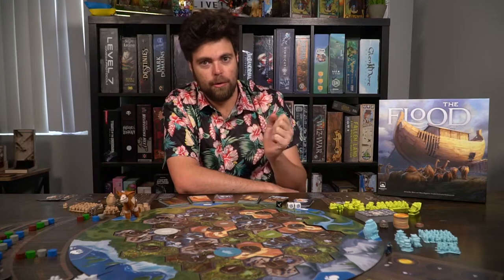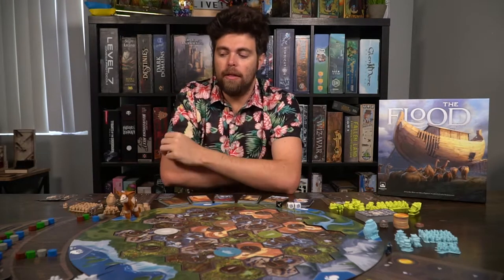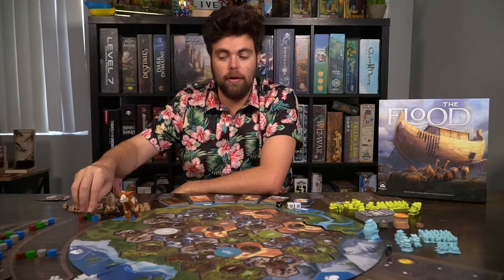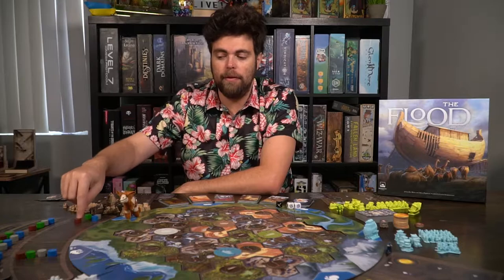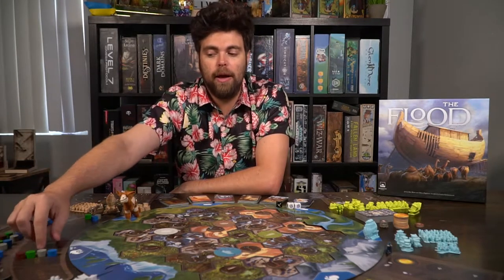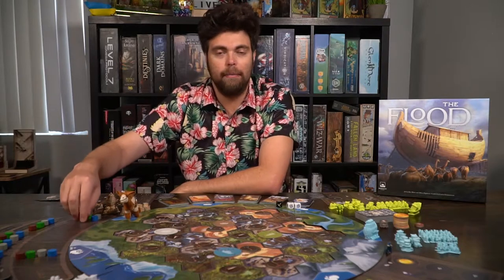Those are the basic two actions of the game: roll dice, move the mammoth, trade — or build and then trade. Whenever you want to trade you can utilize the 4-to-1, 3-to-1, 2-to-1, or 1-to-1 area, and it's going to cost you resources based on that requirement. Once you get to 1-to-1 and use that, it'll come back to the 4-to-1. You can also roll a die, trade a resource in, and get whatever that random die result is.